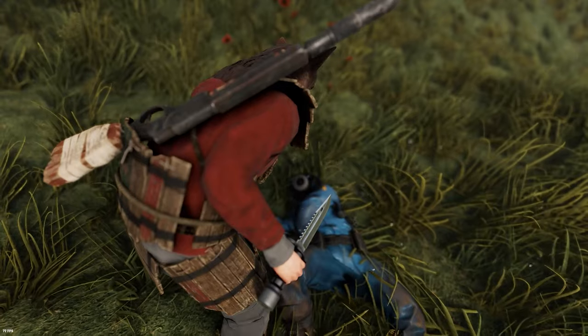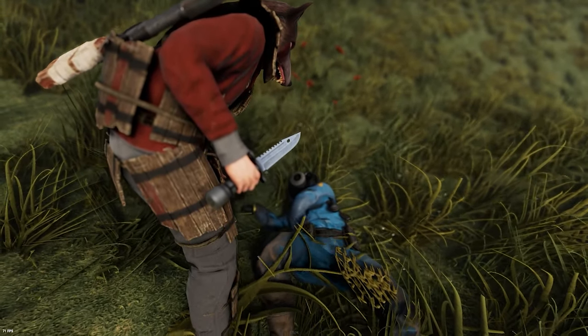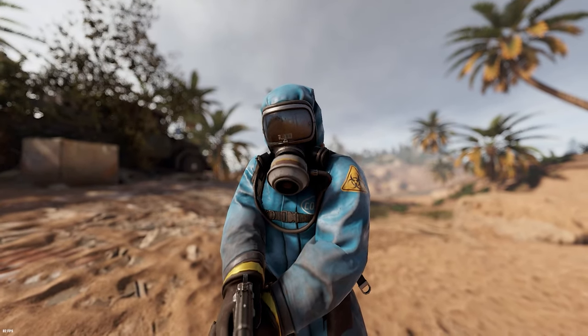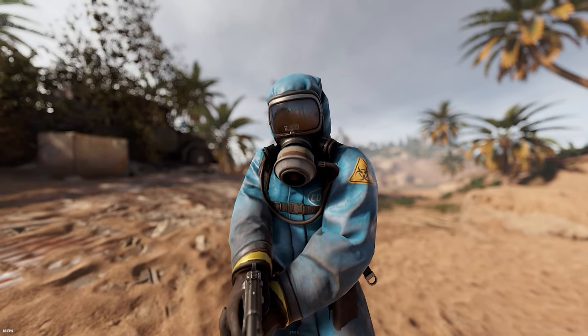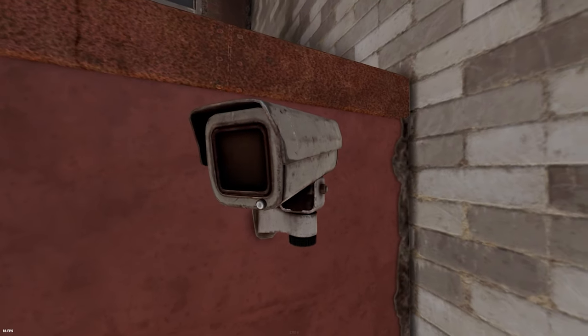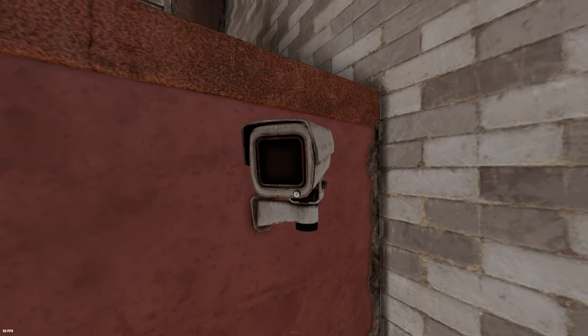Tip 43: Scientists can be harvested with a tool for cloth and bone fragments — usually every scientist gives around 15 cloth. Tip 44: Junk pile scientists could be a good way to get metal tools and meds to research early on.